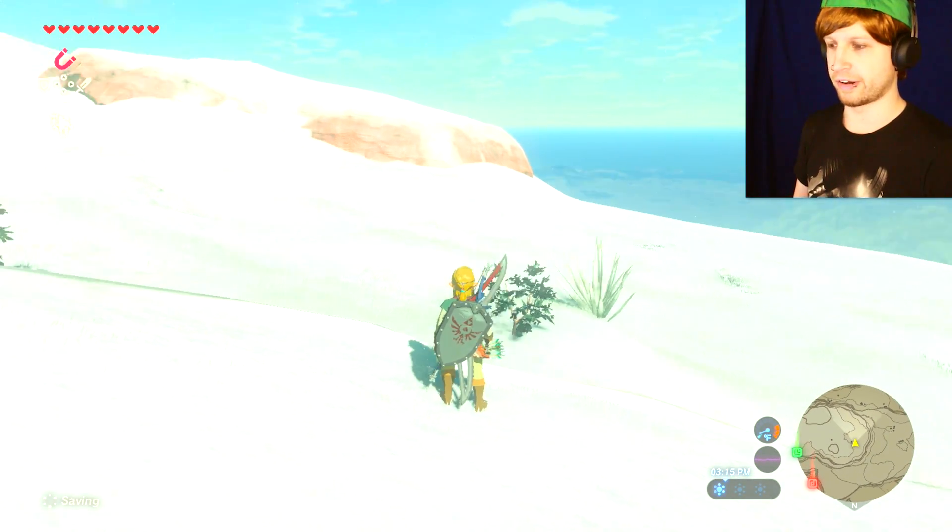Oh my goodness! We've got the Desert Voa Suit — this was actually in the secret clothing area where we had to use the password. This actually looks pretty cool. We're not going to be able to see what it actually looks like on our character because we'll freeze to death, but look at that heat resistance in the bottom right. That is seriously crazy.